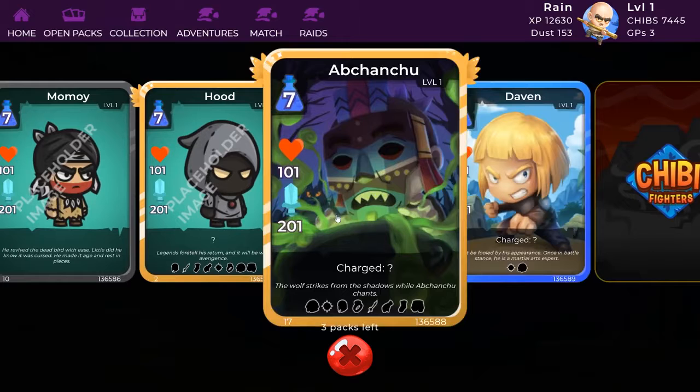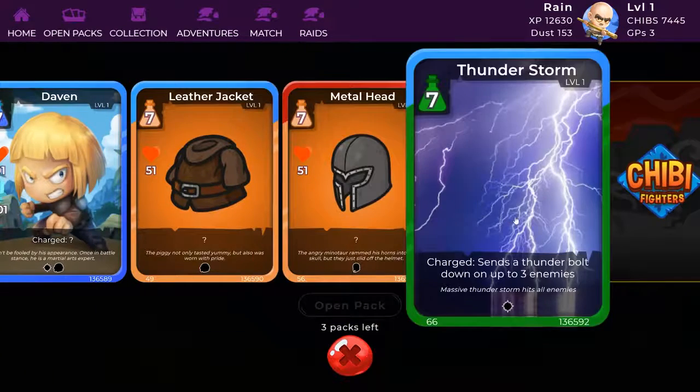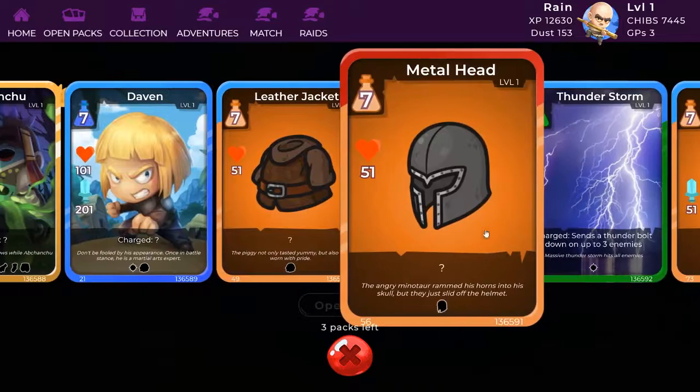Two legendaries, awesome. Hood and Abjanchu. You can already tell the difference, they have lots of slots. Some gear as well, nice. A skill, very nice. And a weapon. That was a great pack.